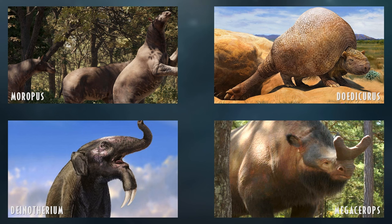Doedicurus is one of the large armadillos, with a club tail unlike its cousin Glyptodon — both are from South America. I'd love to see these as our mammalian ankylosaurs. Deinotherium is another really cool elephant species; Walking with Beasts said they were as tall as giraffes, and what I find most interesting is that the tusks hang from the lower jaw and point downwards. Deinotherium would be a cool bit of African diversity.